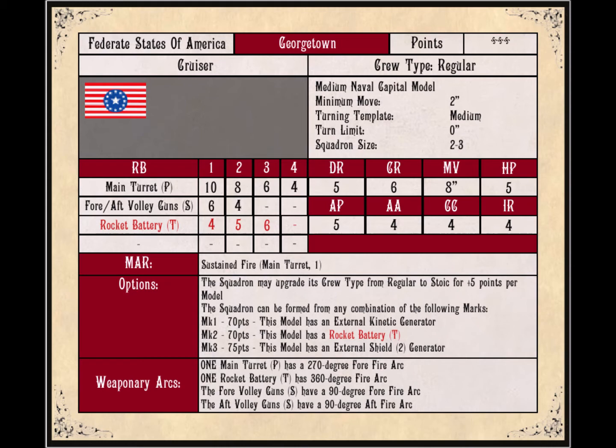It has assault points of 5, so there's a decent marine contingent on board. Running a full squadron of 3, that's a lot of troops flying across on jetpacks to do a boarding action. It does have 4 anti-aircraft guns — not great, not bad — and there are ships out there with a lot more, so it is somewhat susceptible to small air squadrons and any type of aircraft.